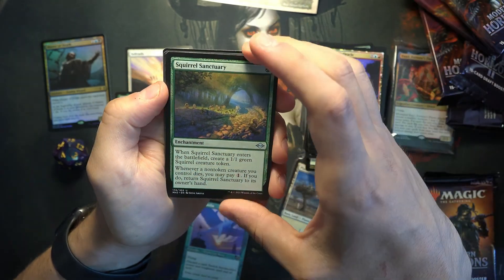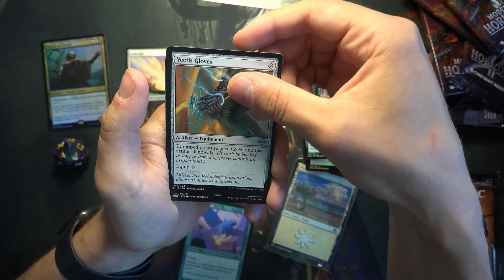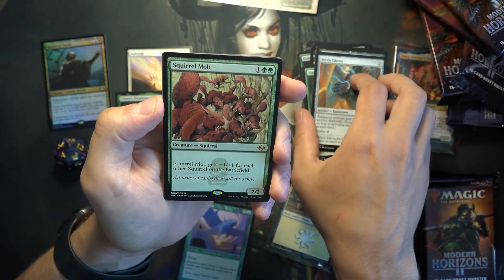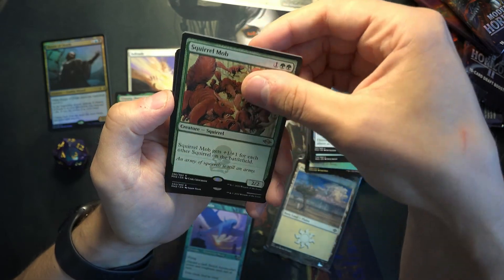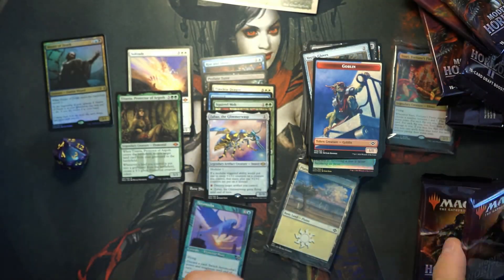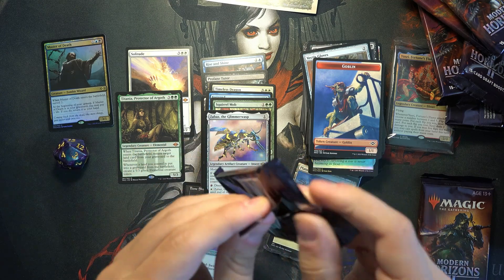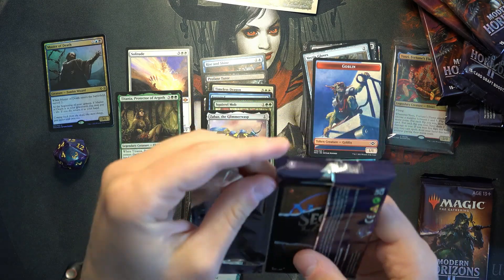Squirrel Sanctuary — it's a good uncommon for squirrels. Clattering Augur. Vectis Gloves. Squirrel Mob from Odyssey — it's a good radar. And Zabaz the Glimmerwisp — oh!